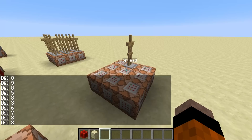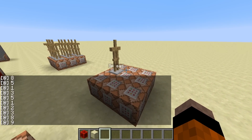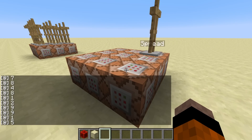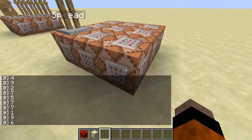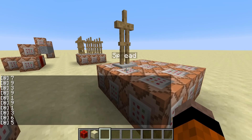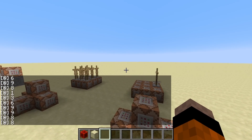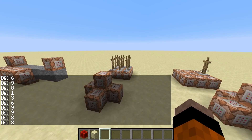It's a fairly good system. I have seen people use pressure plates in the past and allow the armor stand to drop onto that, but that's not really necessary if you just use the redstone block. Anyway, that's the first one — next we'll move on to this one over here.